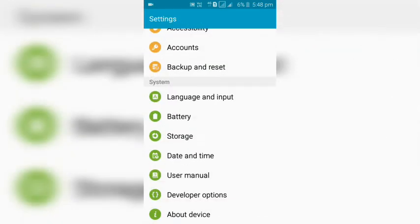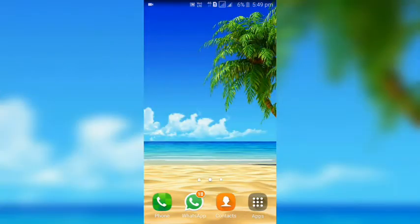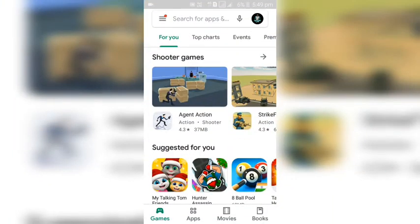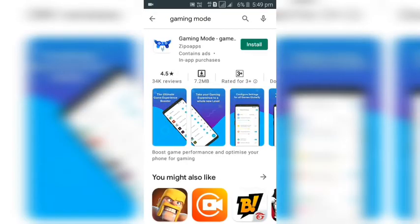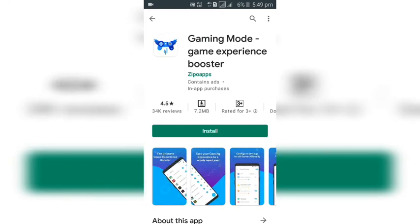So I have screen record and multitasking. The second step and the third step is to look at the Play Store. If you look at the Play Store, search for high efficient mobile — you type in gaming mode and you can see the app here. If you look at the app, you will see the link in the description. You will start and follow the Instagram page.